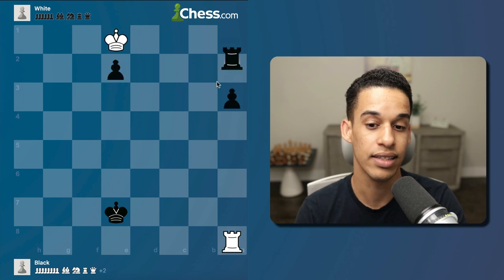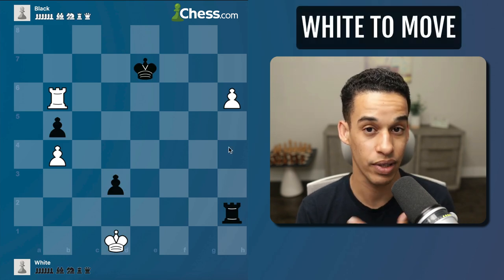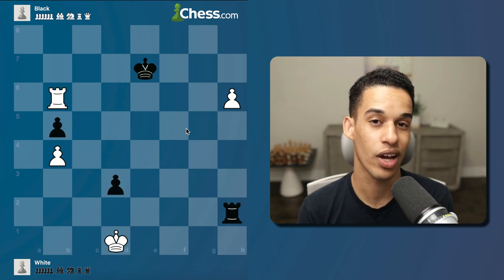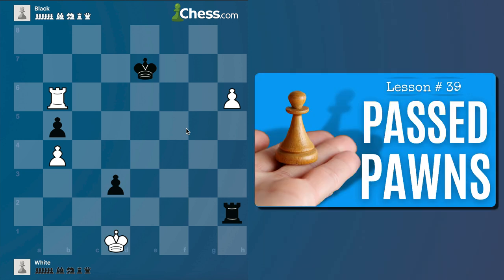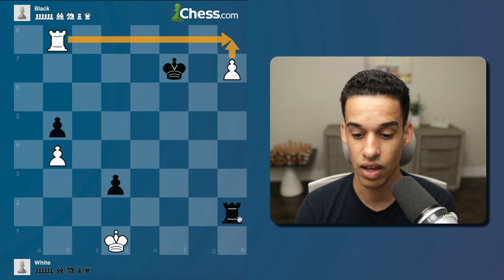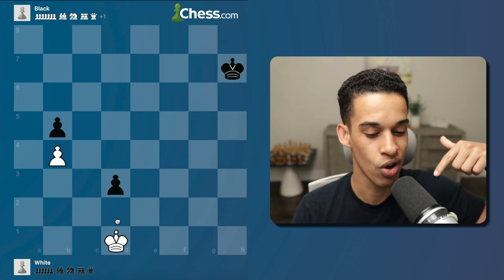Again, it seems simple but you wouldn't believe how many people see these opportunities and miss them. Next exercise — feel free to pause the video. As the white pieces you should know how to win, but here you need to mix a few things: the same skewer idea, plus your knowledge of king and pawn endgames. We've had many lessons on those — past pawns, king and pawn versus king — so the move here is h7. We advance; if they take we have the same skewer. If the king goes over, we help the pawn promote, and if they take we do the same skewer.